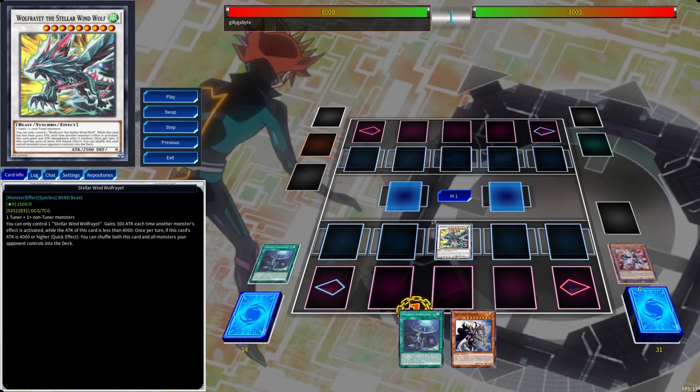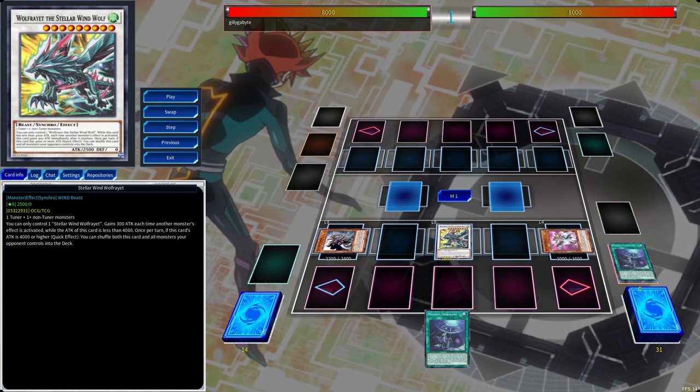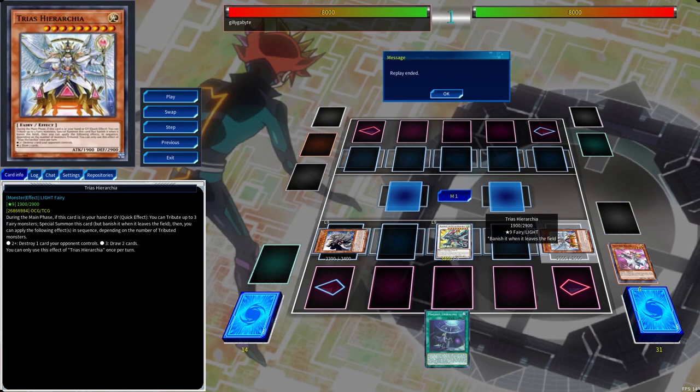We activate Sigrun from hand — that's one activation; it pops the Field Spell and Special Summons from hand. Sigrun's effect then Special Summons Drite from the graveyard — another activation. Then we activate Trius in the graveyard, tributing one fairy monster to Special Summon it from the graveyard — that triggers Stellar Wind Wolf Rate again, leaving your opponent with theoretically two more activations of monster effects. In a sense it's almost better than Nibiru. I also thought about adding a level 9 Xyz monster to the deck since both monsters are level 9, but the extra deck is so tight I haven't quite figured out what to cut.